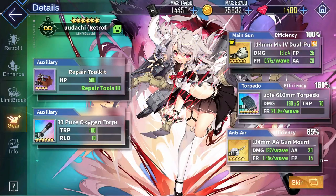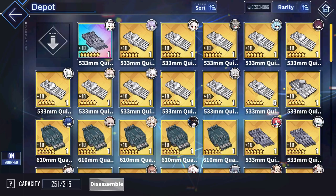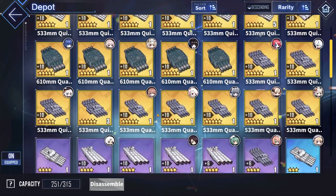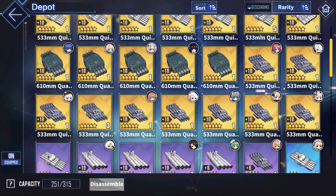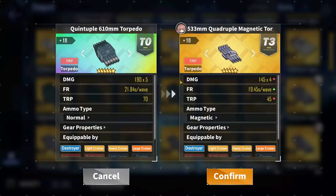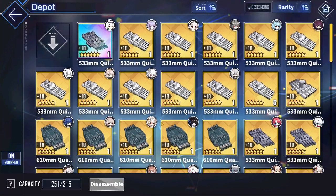For Yudachi's torpedo mount, any higher-priority torpedo mount will work well. All the high-rarity torpedoes — rainbow and gold tier — are quite good, and you won't notice too big a difference between any of them. The 533mm quadruple magnet torpedo is always an all-around great option, with a pretty good reload time, good damage, and of course the magnet homing effect. The classic quintuple 533mm is also an all-around great option. All other gold torpedoes are also very good.